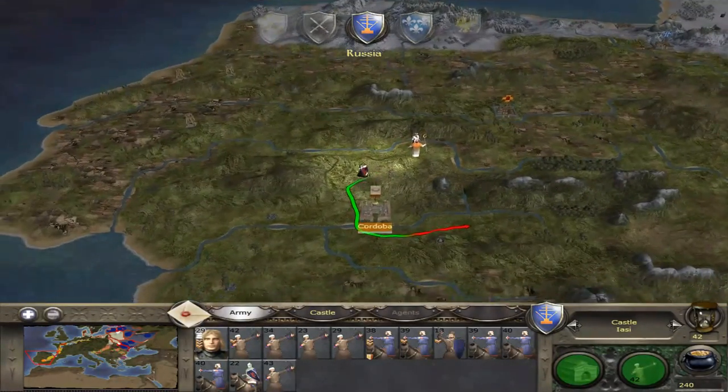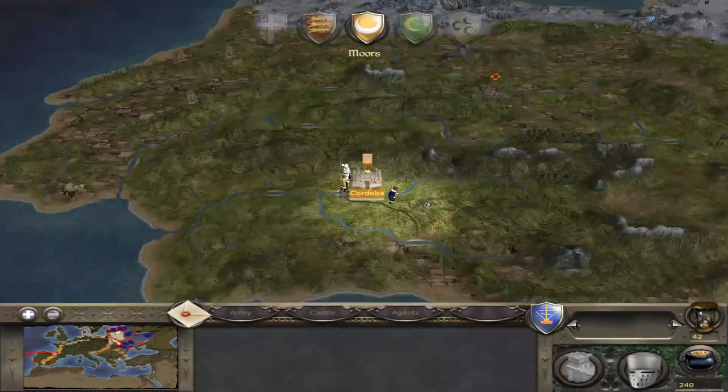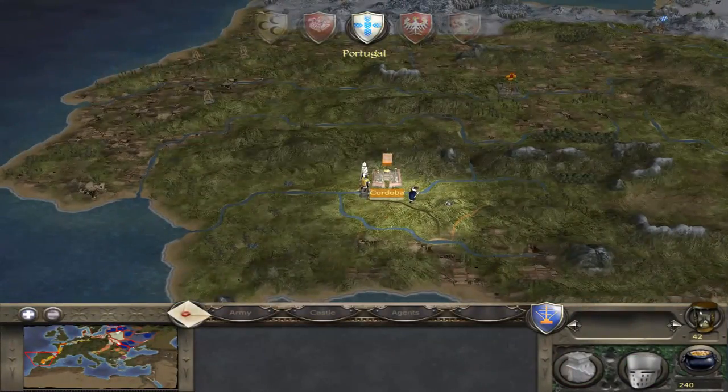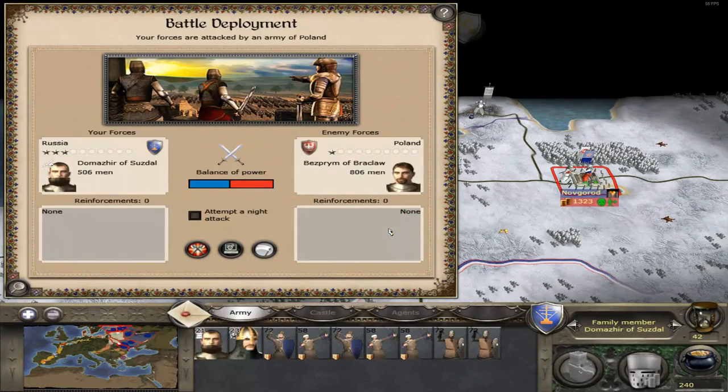There's my diplomat — I'm looking for Venice right now. There's the Moors; I don't remember if I've traded with them yet. Uh-oh, he's going to attack, but that's a big mistake on his part because I have a decent amount of archers and infantry. Let's go ahead and win this battle.